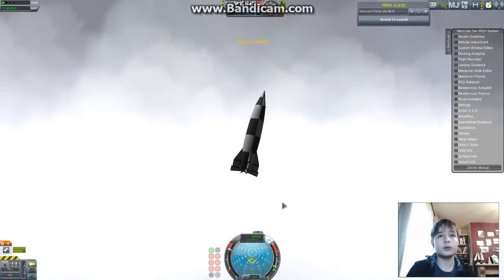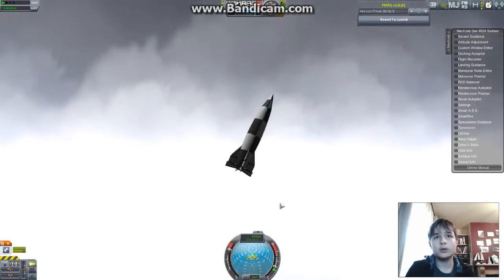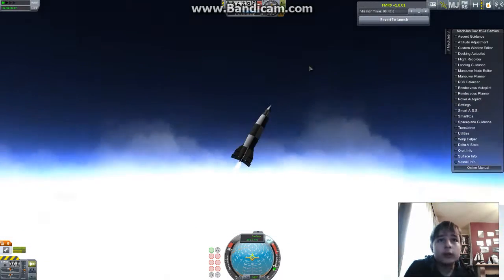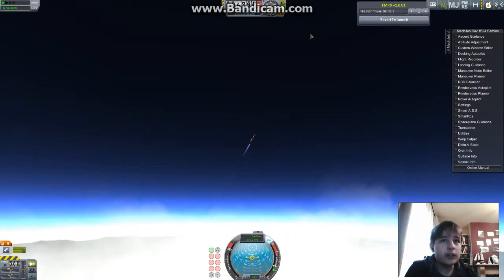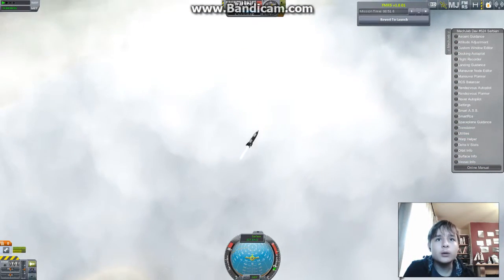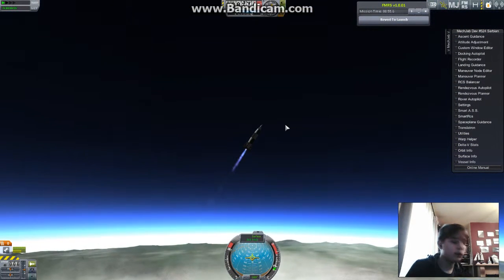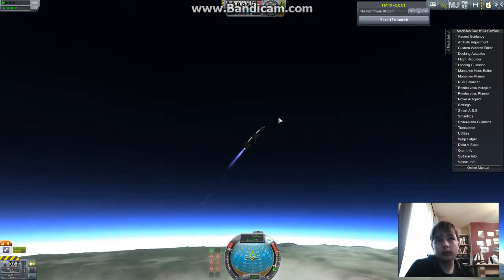There we go, we're currently in the clouds. Passed through the cloud deck. So this vehicle was designed by Werner von Braun — the same man who would go on to design the Saturn V.